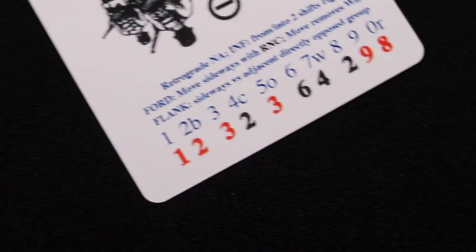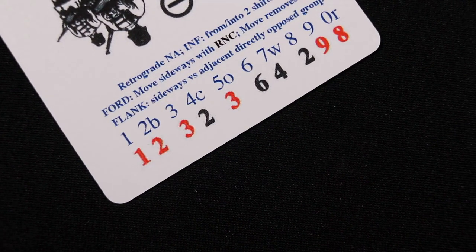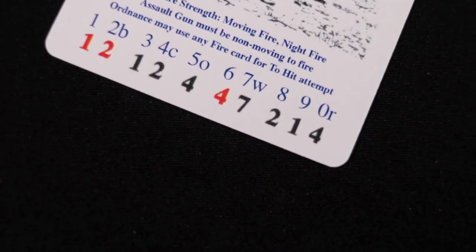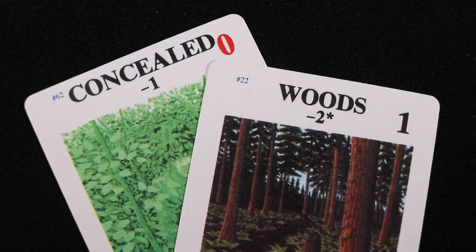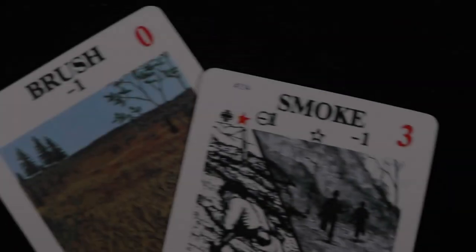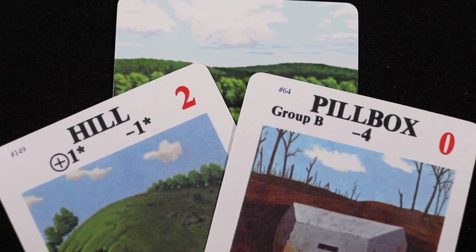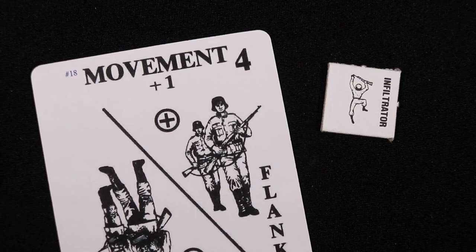Once the movement card has been played or the morale check passed, draw an RPC, look at the columns on the bottom row, and find the one that matches the number of unpinned soldiers of the enemy group. If the number in the column is red, the infiltration succeeds; if it is black, the infiltration fails. There are modifiers which may shift the column checked: a one column shift to the left for every concealment card the infiltrator plays or if infiltration comes from the woods; a two column shift to the left if coming from brush or smoke. A one column shift to the right occurs when infiltration comes from a hill, open ground, or goes into a pillbox. A two column shift to the right occurs when soldiers of the infiltrating or defending groups are moving or if the enemy group is currently infiltrated.